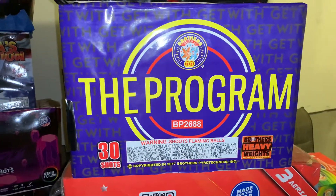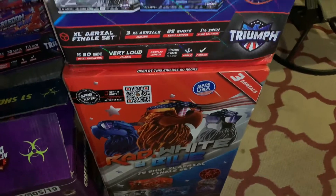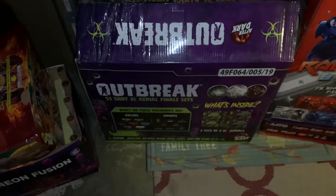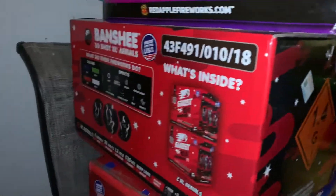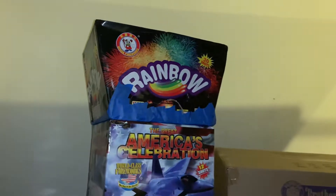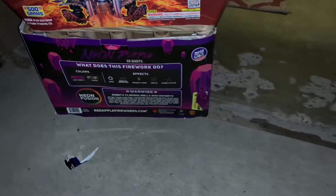I got The Program. I have two Red White and Blues — these are three in a case, you got the red, the white, and the blue. I got an Outbreak finale set, Freedom Max, a Banshee, a Neon Purple — I got two of them, the other one I'll show you in a minute. The Great American Celebration from World Class, another Rainbow from Winco, the Ghost Rider cake right here — Ghost Rider 39 shots — and there's the other Neon Purple.